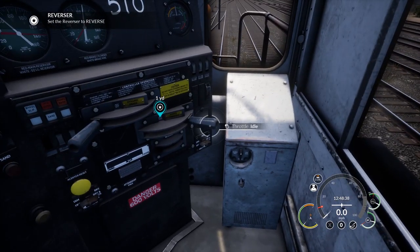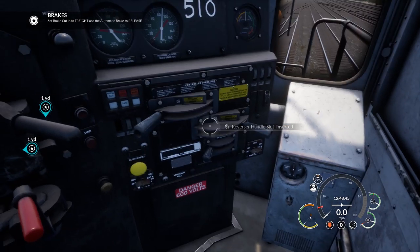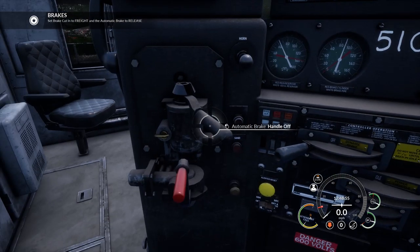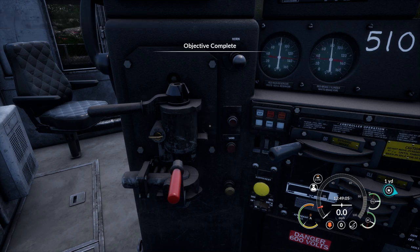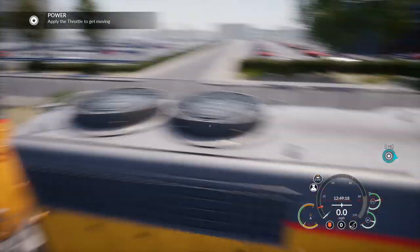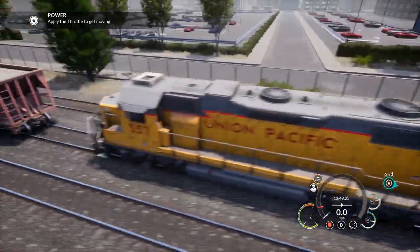Set the reverser to reverse - we've got to do a little bit of manoeuvring. That's the throttle. Stick the handle in, bang it in reverse. Set brake cut-in to freight. Automatic brake to release - I merely flirted with it, I did not put the emergency brake on. The reservoirs are filling rapidly. Apply the throttle to get moving - you possibly want to apply just a dab of throttle because you're going to connect up to the wagons behind you. They're not attached, so we've got to go backwards a little bit.